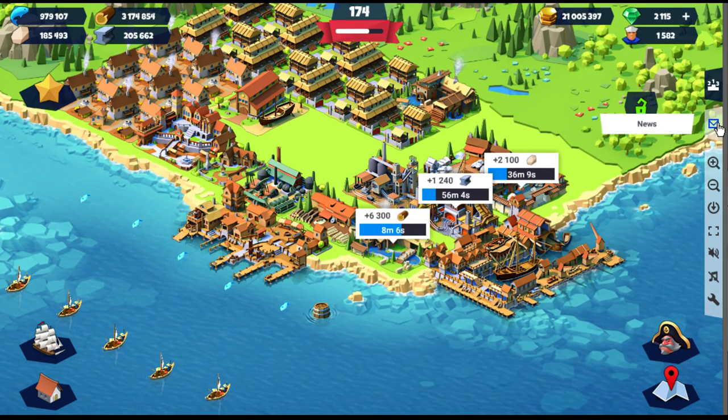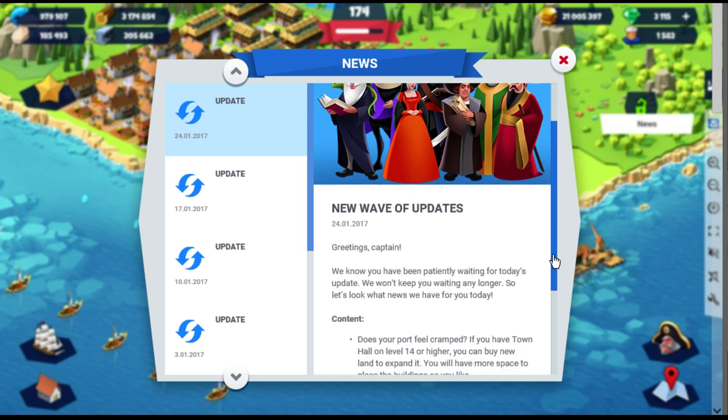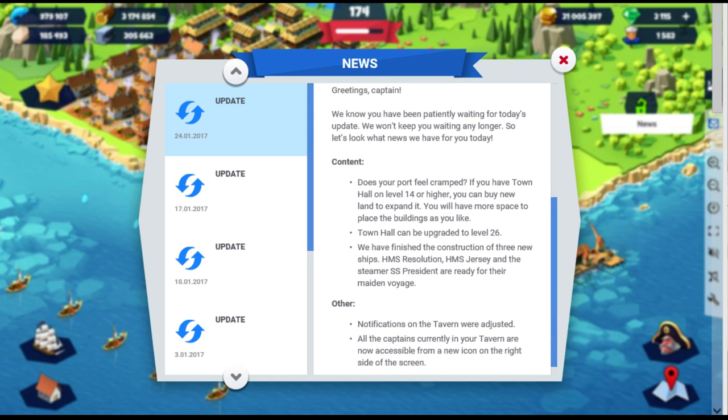Hey guys, there's a new patch today. Let's look over it. A few points: first, they want to sell you more land for a small sum of a million coins and a thousand gears. Town hall upgraded to level 26 — I'm not even there yet, and I don't think most of you watching are either. They added new ships: XMS Resolute, Jersey, and a steamer.